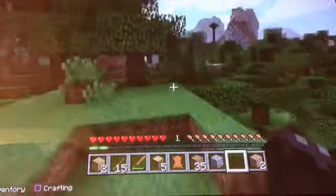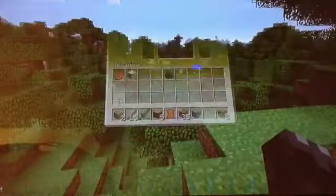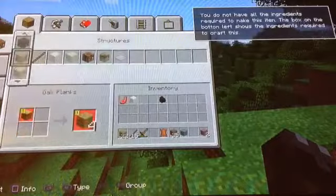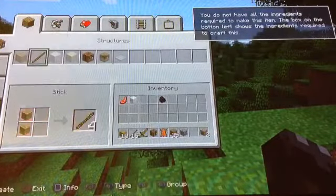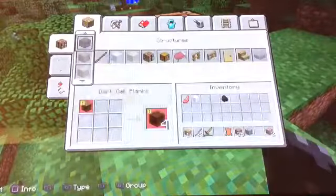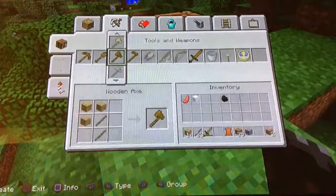Here we go. Let's just jump down. Let's go and craft some stuff with our wood. This is going to be good. Crafting table, boom. Let's create a pickaxe and some stuff. Maybe even an axe, too. That would be cool.